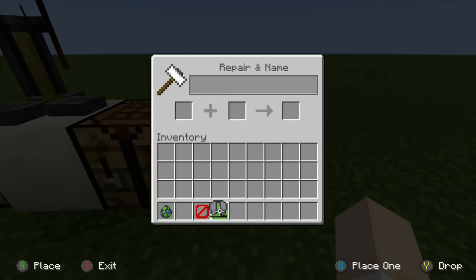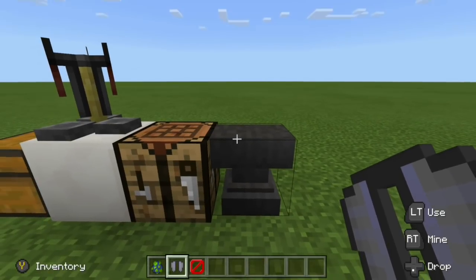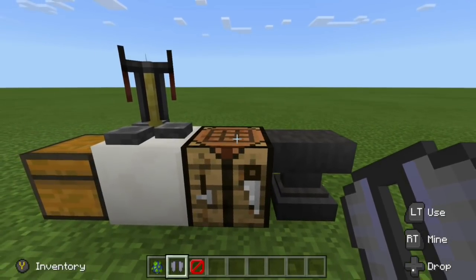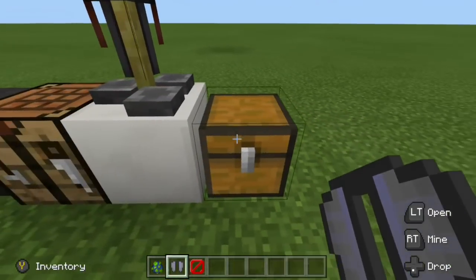If this thing is fully broken, you will need four phantom membranes — it restores about 25% of the elytra's durability. That's how you would repair it. Another feature of the phantom membrane is the potions you can make with it — you can make brand new potions.